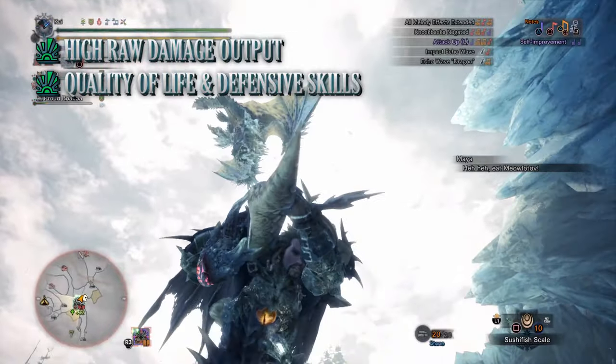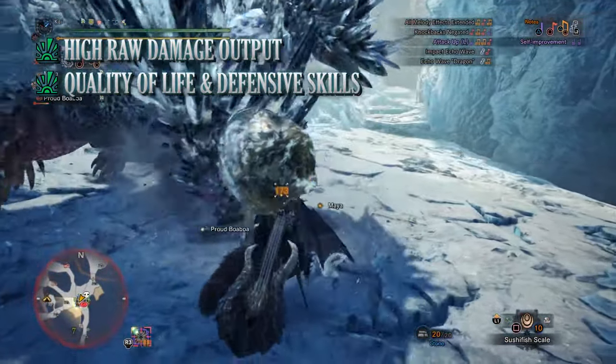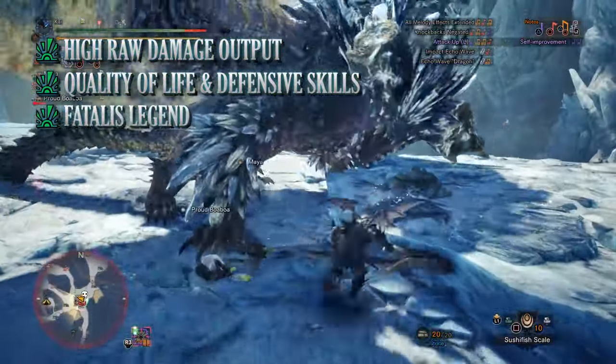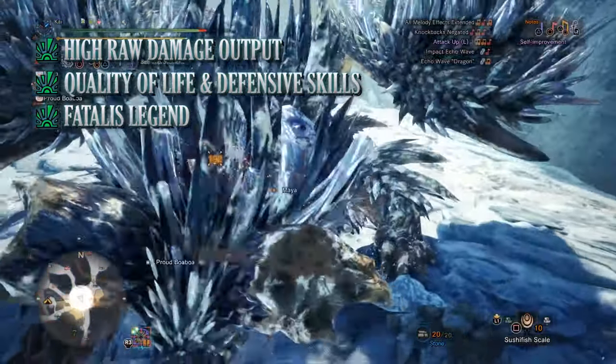From Earplugs, Evade Window, Divine Blessing and more, these all add to the quality of a hunt making it feel easier than it is. And then finally when it comes to the pros is the Fatalis Legend set bonus, which grants us increases to our DPS, defense and overall quality of life.